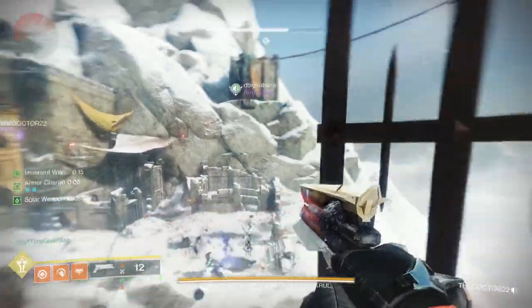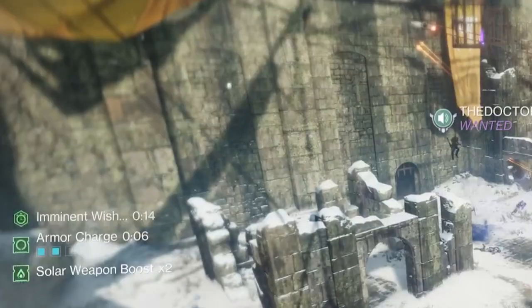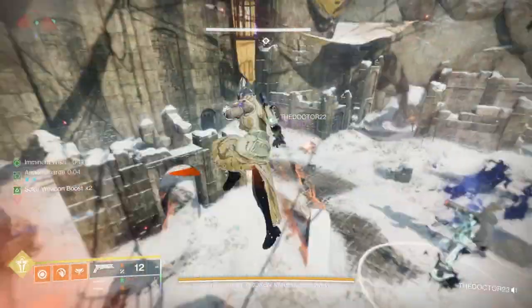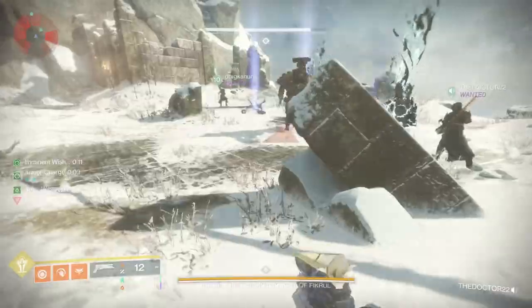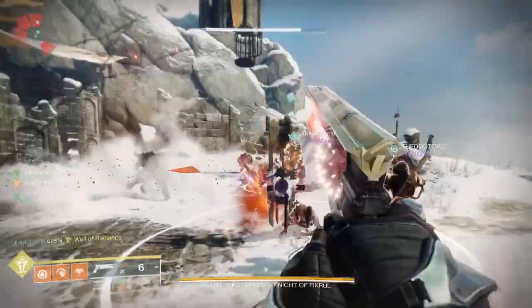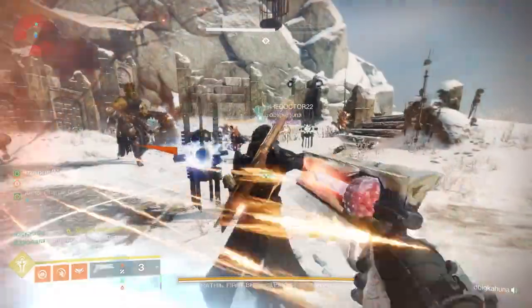There's also a buff called Eminent Wish that you'll notice is counting down. You need to do certain things before that counts down or you will not be able to do DPS to the boss, because he has shields. The other thing you'll notice are these Eater machines that get spawned off of the boss. In this footage you'll see that I'm shooting them because we didn't know any better, but really you need to stand within them to close them up.